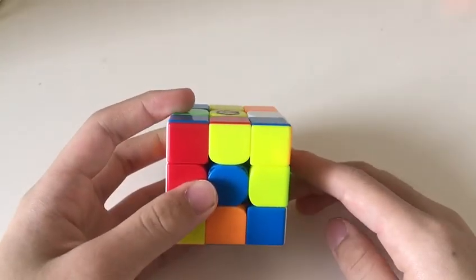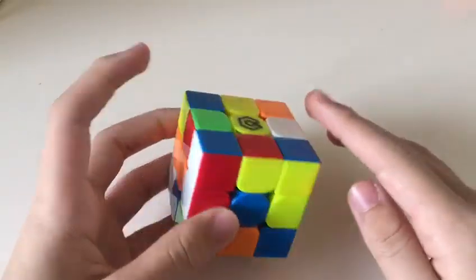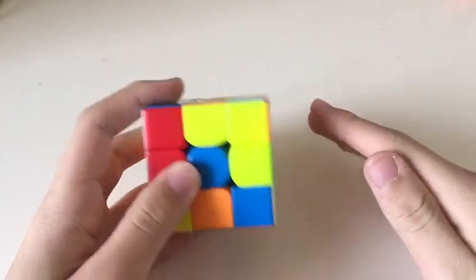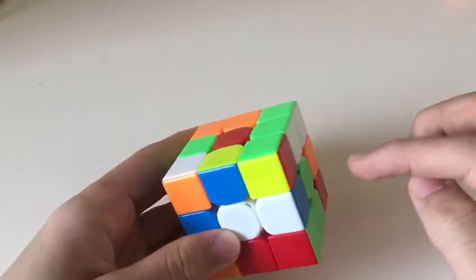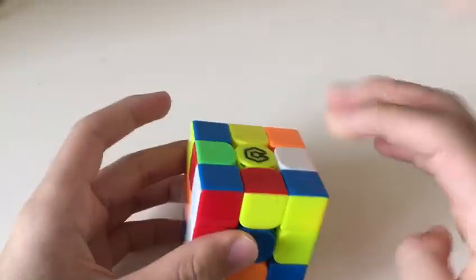I'm going to be breaking down Luke Garrett's 3.78 second single. This is also full step, and I think it has a really, really nice solution at the start. He's going to start off with these four cross pieces.